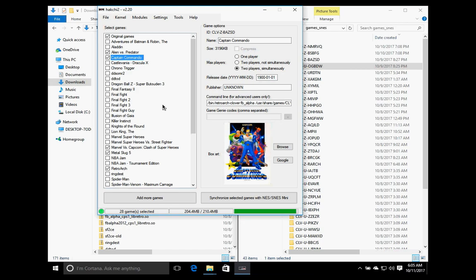Hey everybody, my name is Danahan and I'm going to show you how I got CPS1, CPS2, Neo Geo, and Konami arcade ROMs into my Super Nintendo Classic via HackG2 version 2.20. Keep in mind that this is not a tutorial on how to install HackG2 into your SNES Classic, but I will put a link in the description below to ETA Prime's video as it's very thorough.